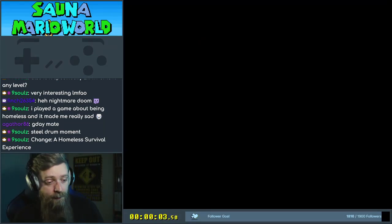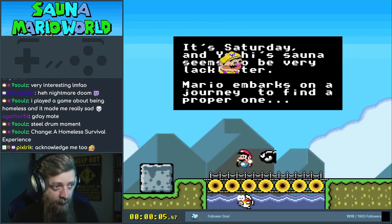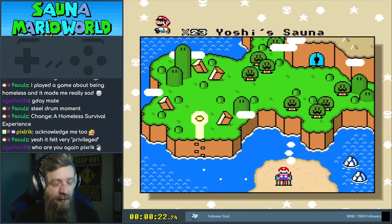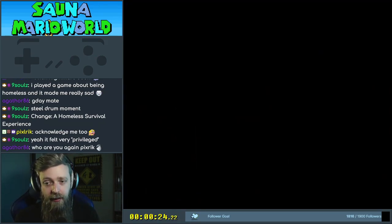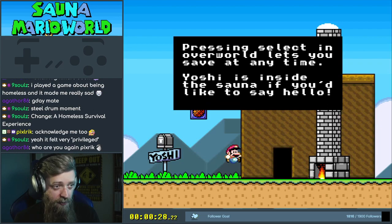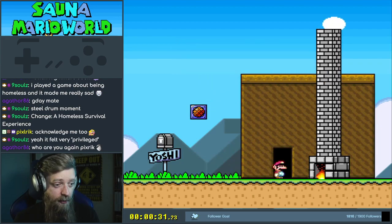Sauna Mario World. It's Saturday, and Yoshi's Sauna seems to be very lackluster. Mario embarks on a journey to find a proper one. Alright, Yoshi's Sauna — let's see how lackluster it is. Press and select in the overworld lets you save at any time. Yoshi's inside the sauna if you'd like to say hello.